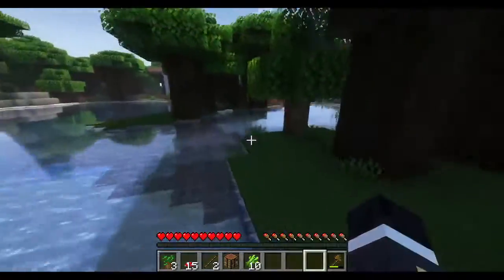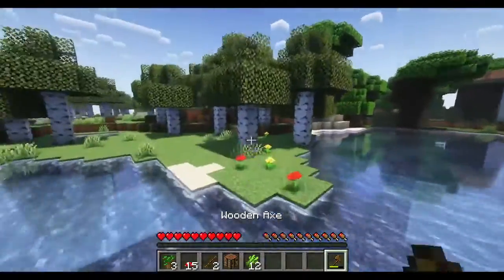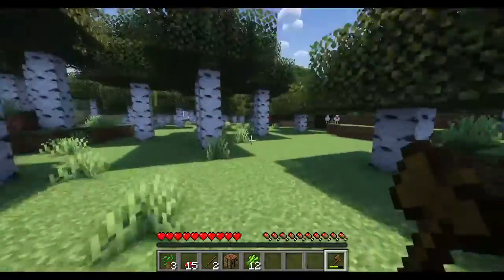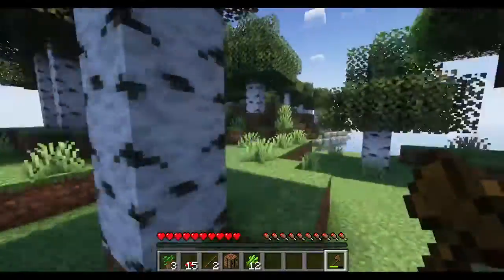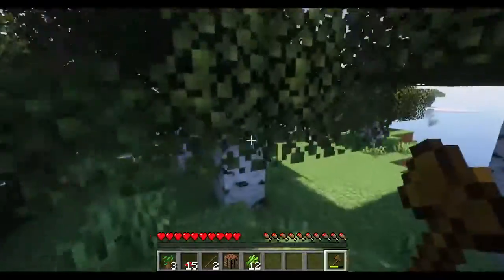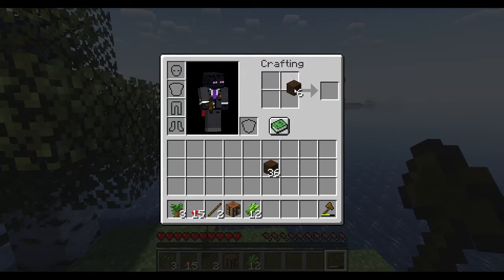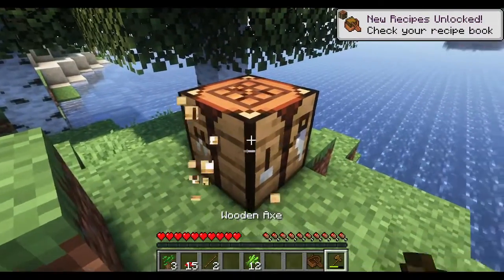Let's just grab some sugar cane and let's find some sheep, because we need to go slaughter some sheep for wool. I see some chickens - I'll leave them alive for now. I think we're on an island. Are we on an island? Yeah, I think we're on an island. I guess we have to sail across in order to find sheep.